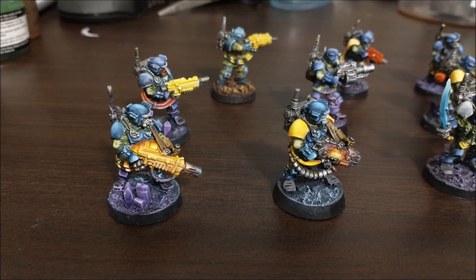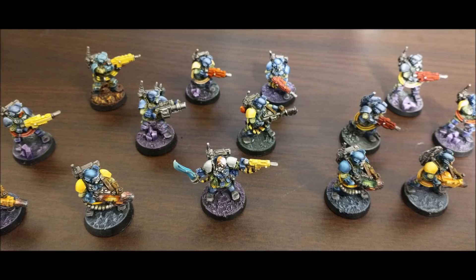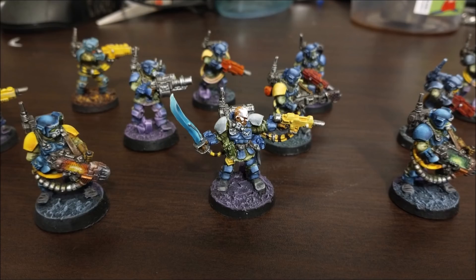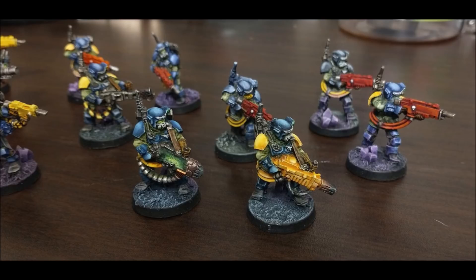It comes with two lascannons and a heavy stubber, but most importantly it comes with the Avenger Bolt Cannon which has a range of 36 inches, strength 6, AP minus 2, damage 2 - and wait for it - heavy 10. That is nice. Same rate of fire as the Thunderbolt's autocannons, in fact technically a higher rate of fire if you include the heavy stubber. So that's quite interesting.